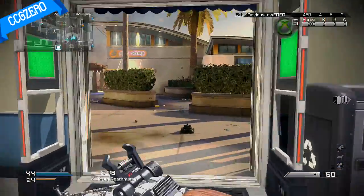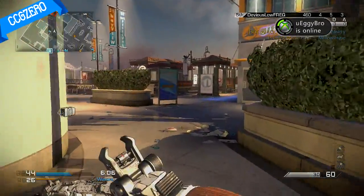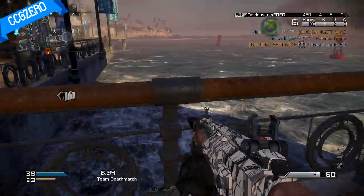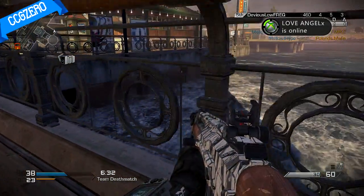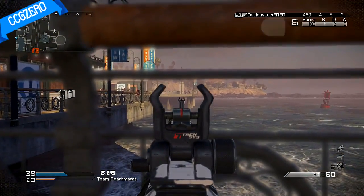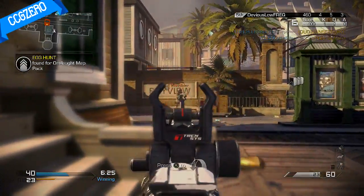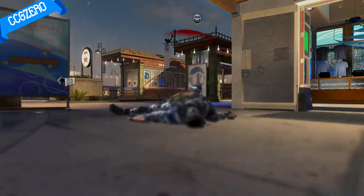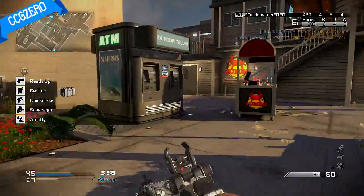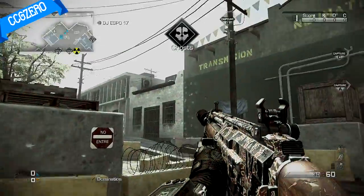So without further ado, we're gonna get started. First, we're gonna start off on Bayview, our first map. You have to go to the edge of the map. Look underneath the dock — look through the railings and underneath the dock and you'll see this little hive sitting there. Shoot it once and you'll see a little thing pop up on your screen that says one out of four hives achieved.